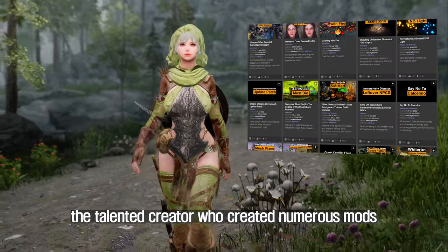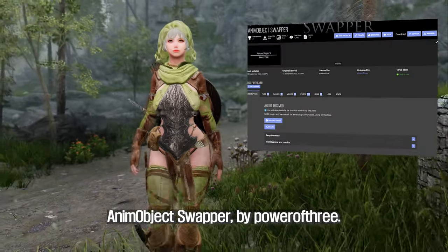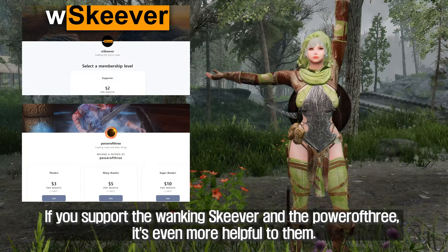The Sharpen Other Swords 2 mod was created by Wanking Skeever, the talented creator behind numerous mods, and requires the Anim Object Swapper mod by Power of Three. If you support Wanking Skeever and Power of Three, it's even more helpful to them.